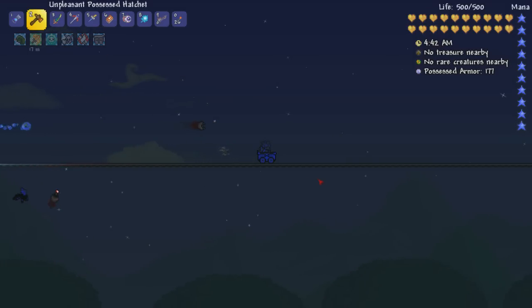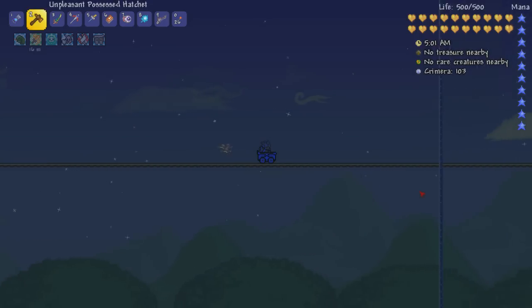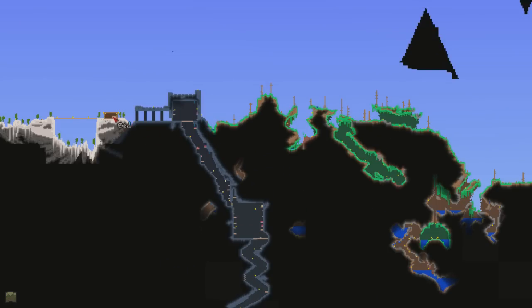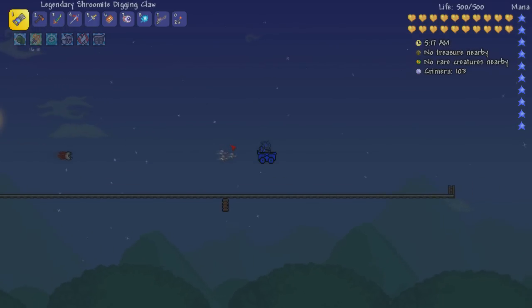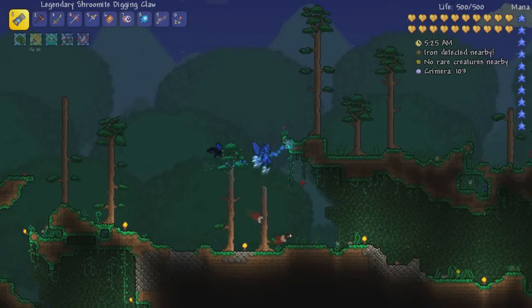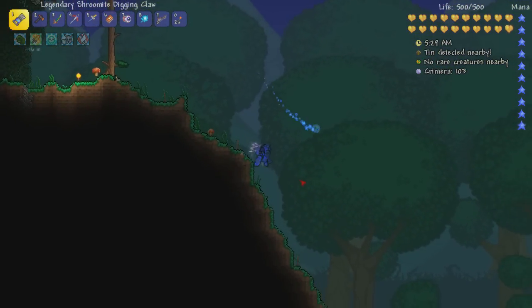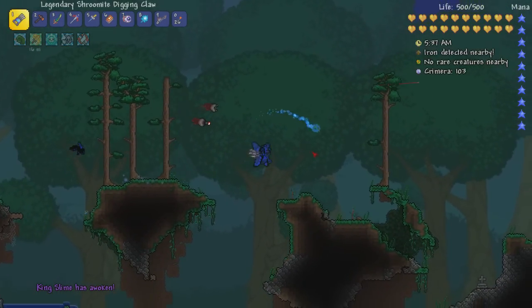I'm really not looking forward to doing the reforges on the unpleasant Possessed Hatchet — that could be a real pain. But if I just remembered that I had the gravitation potion on, I probably could have just flipped the world, gone up in the sky, and maybe it would have chased me the whole time — I wouldn't have had to worry about landing. I also probably could have rested in the bed right next to the dungeon, so that when I respawned I could have come right back. However, forethought is not always the best quality of mine.